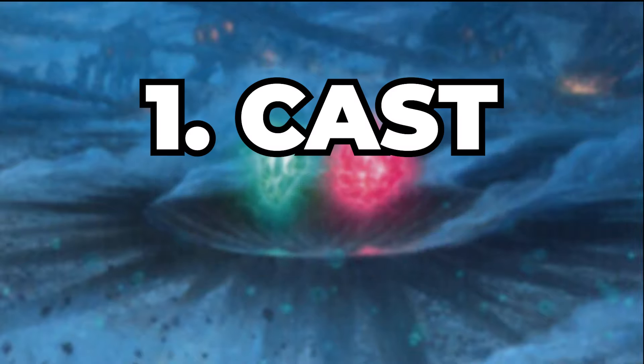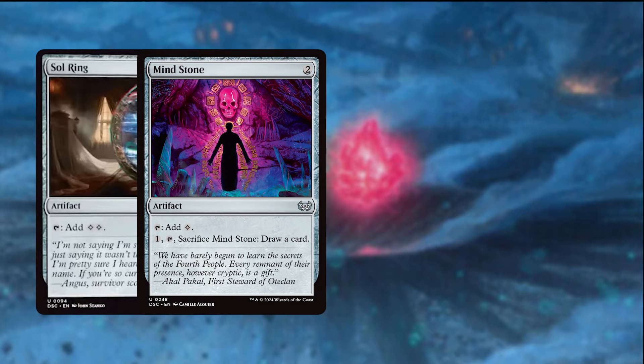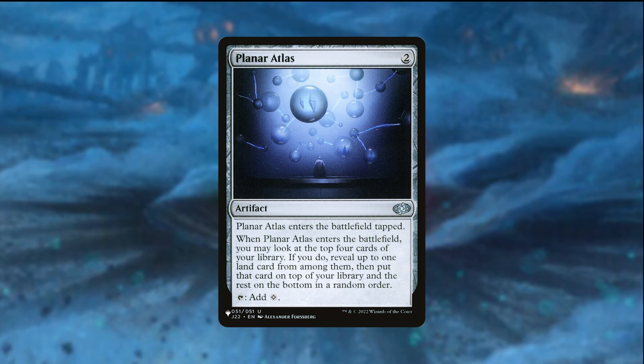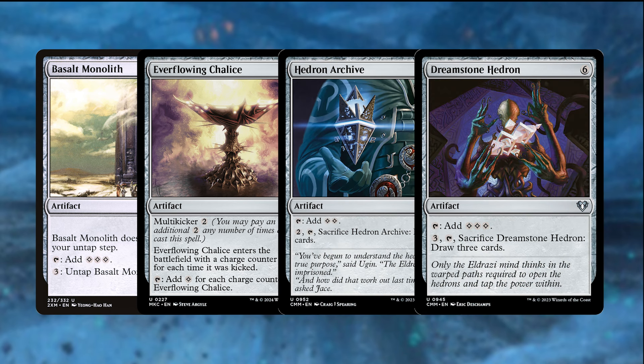The first section I want to cover as we always do is ramp. Ramp will be crucial as we want to be able to one, cast their big CMC artifacts and two, activate their abilities hopefully more than once. So we have some of the basics with Sol Ring, Mind Stone, Thought Vessel, and War and Power Stone. These are low cost artifacts for our early turns. Planar Atlas is another great artifact to get out early — on ETB it can get a basic waste to our hand to play on our next turn. But it doesn't end there as we also have Basalt Monolith, Everflowing Chalice, Hedron Archive, and Dreamstone Hedron. Having ramp that can double up as card draw in the late game can get us to that final card we may need to close out the game.